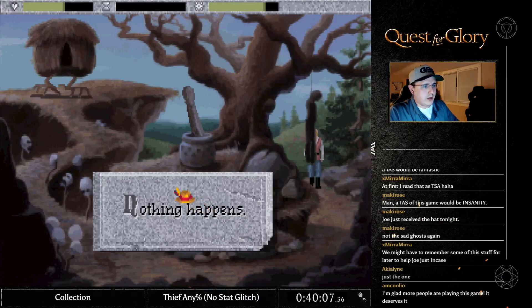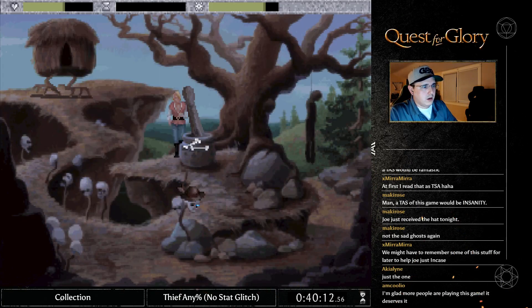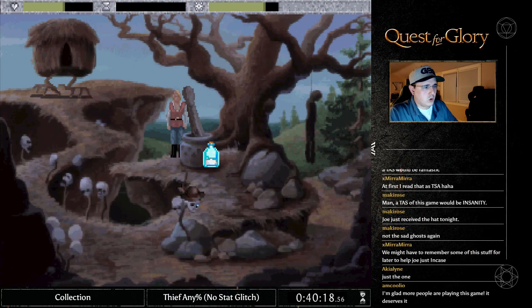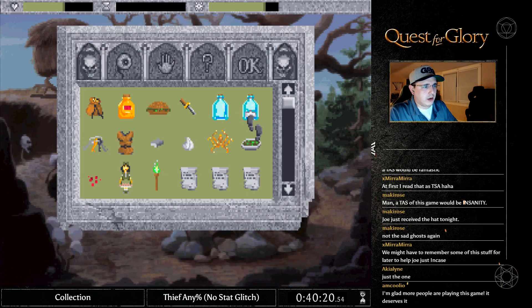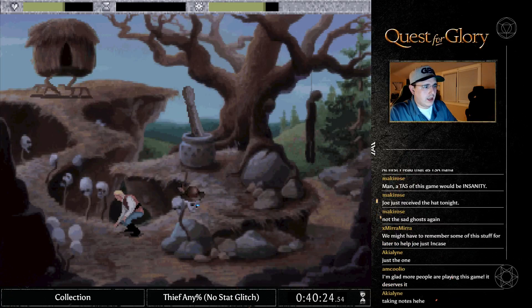Now we are going to use the hat — so bones in the mortar, grind it up. We are actually baking the pie that we owe Baba Yaga ahead of time, because it will skip some sequence.